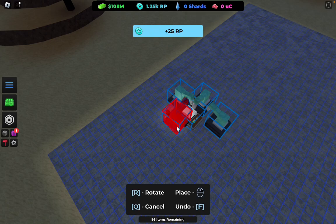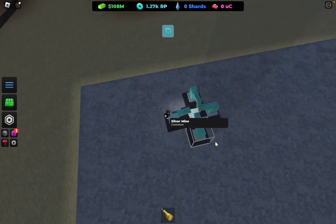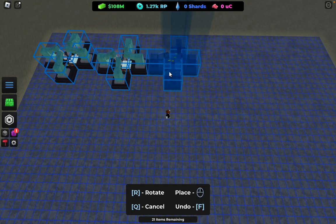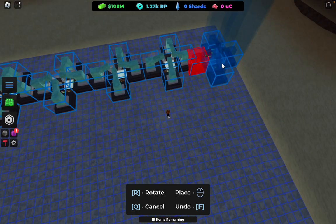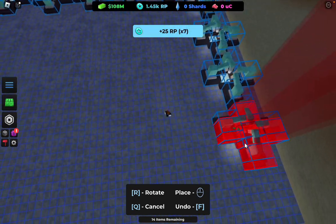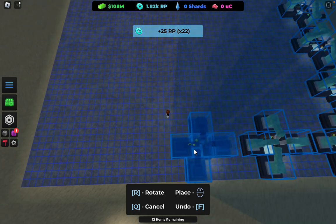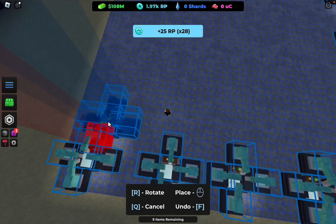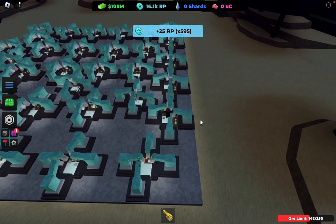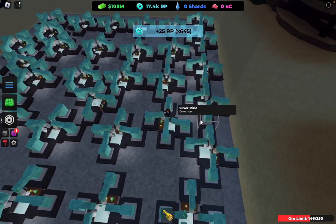That might happen to you all — stuff gets automatically placed. But you want to actually get like four each of these. Place four mines down, just keep placing these down and filling your base. You just want this to run for a little bit until you get to 50k RP, then I'll show you guys what to do next.